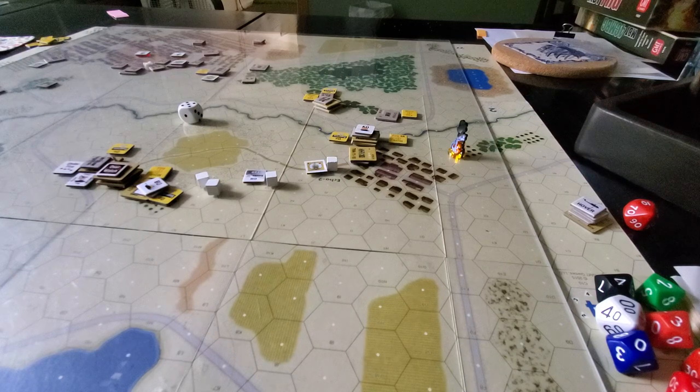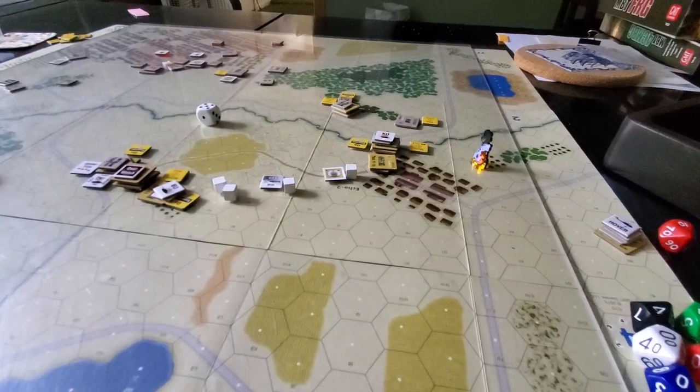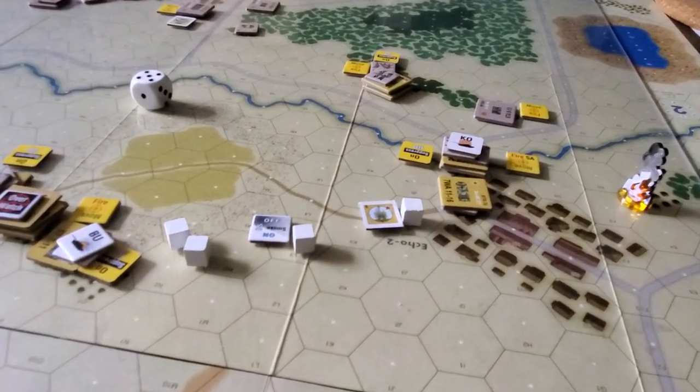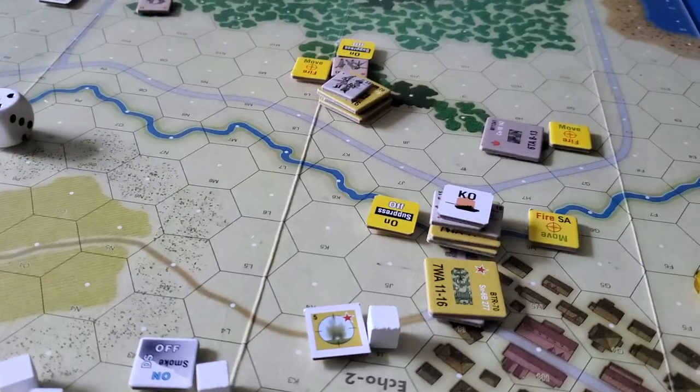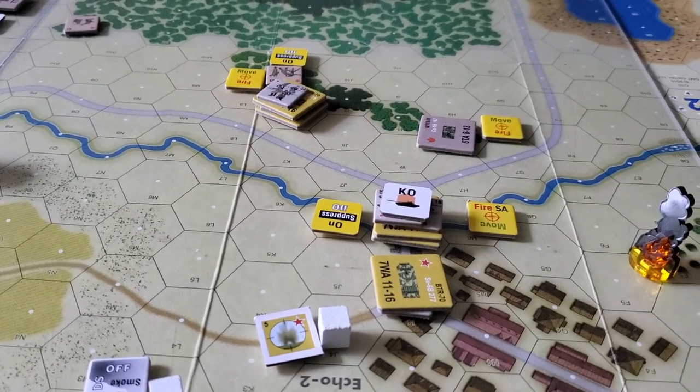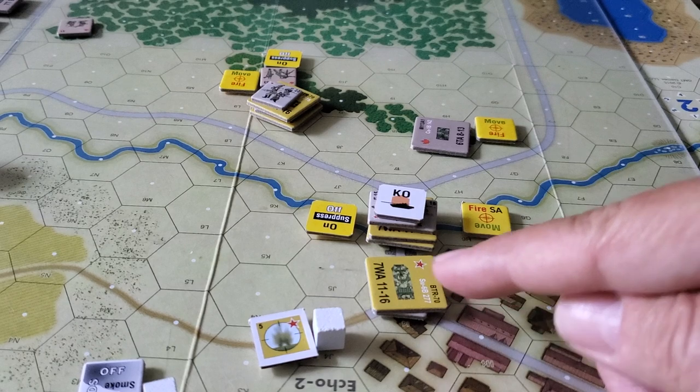In game and narrative terms, this is a high-priority target — it has to happen. It's a location that's been bypassed, and there's a supply depot over here. So these guys really have to kick some ass, accept losses, and start being more aggressive. In turn five, they decided to do that — the company's BMPs were stacked up here.